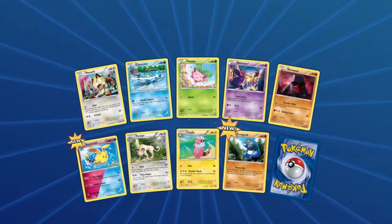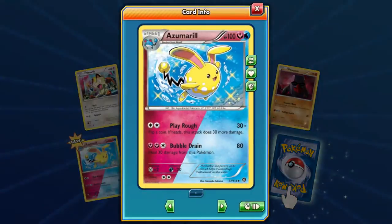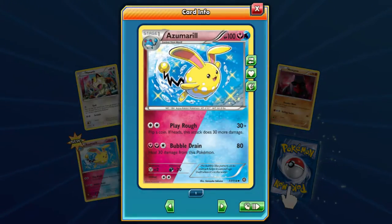We got an emerald — let's look at this yellow Azumarill. Is that a shiny? It's got the star, so it must be shiny Azumarill. Water fairy. Bubble Drain — heal 30, three energy.